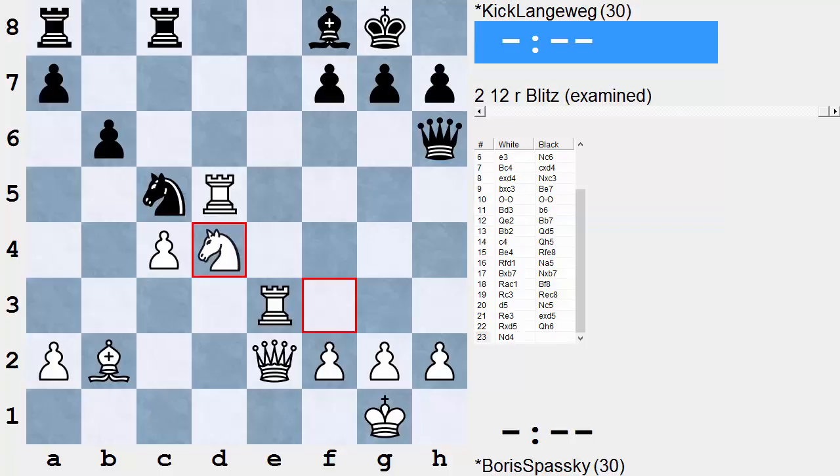Here's the position after White's 23rd move, Knight d4. Black has virtually no weaknesses in the position — his rook on a8 is underemployed, but it looks like a fairly sound position. White does have a menacing castled setup poised to attack quickly, but if Black keeps his head on straight, he should survive the onslaught.